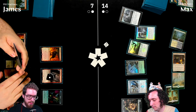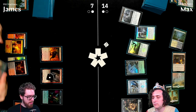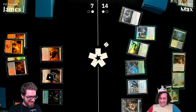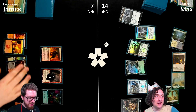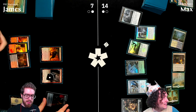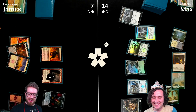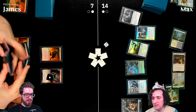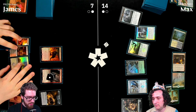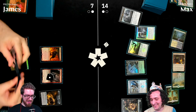James cracks Windswept Heath (called 'heath' by James, corrected for viewers), discards a mountain to Surly Badger Sword making a treasure, and draws a card. Max is frustrated watching the sword generate value and wants to physically come adjust James's mic.